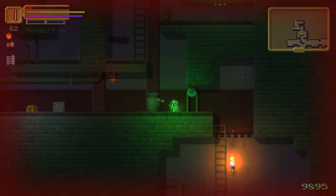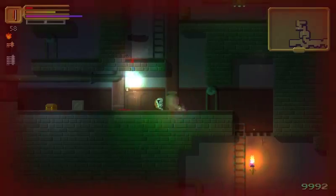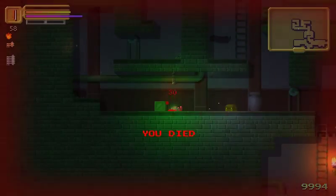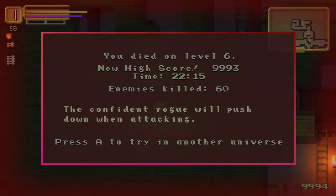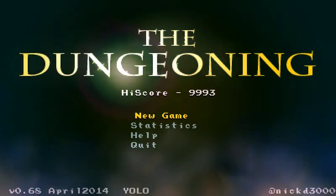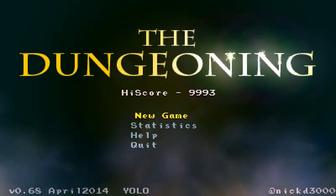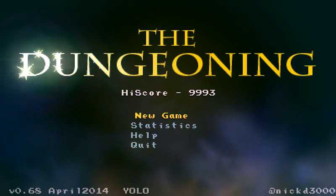I want that chest — that chest is currently my life's goal. Oh — freaking mimic! The confident rogue will push down when attacking. Maybe that does more damage. Well, that was the Dungeoning. Pretty cool. We almost got 10,000 — at least we got over 9,000. That's good.